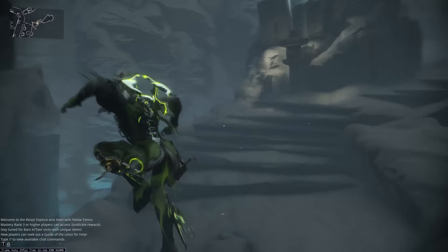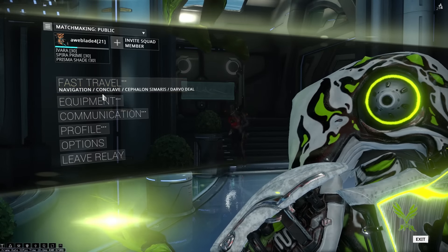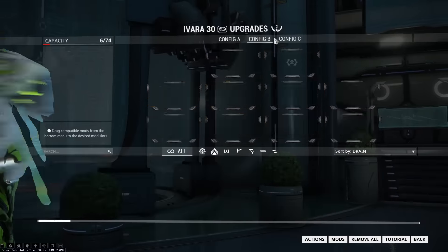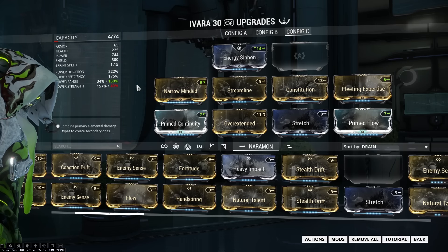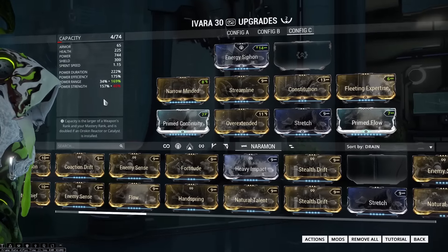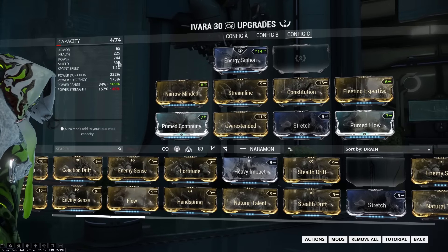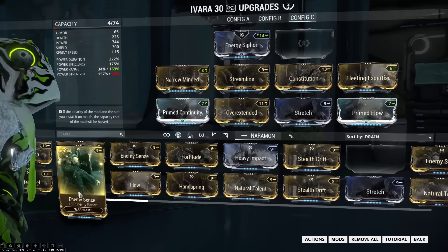Anyway, that's how you get the Syandana. Now for the Ivara build that everyone wants to see — people were asking how I stayed invisible for super long. I'll show you the build I used in that video. I've changed it a lot, but basically I was running a lot of range, a lot of efficiency, and a lot of duration. And obviously you definitely want Prime Flow, because Ivara has very low health but very high energy capacity. If you don't have Prime Flow you can use normal Flow — you lose more than 200 energy, but it's an okay alternative.